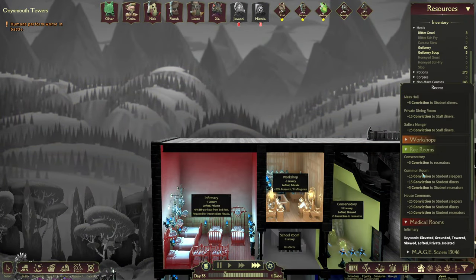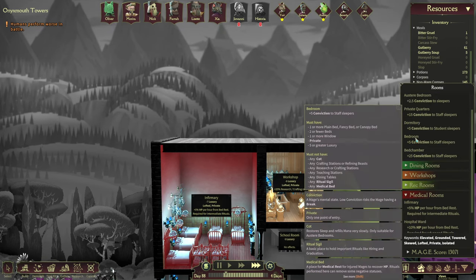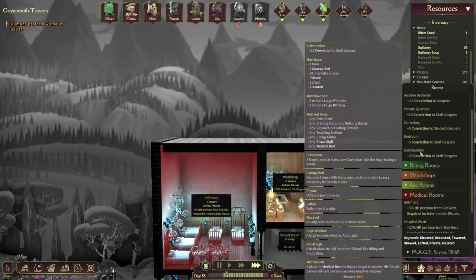But let's look at the private bedrooms and how hard they are to make. So, 5 to staff, 25 to staff. But this one requires private, lofted, elevated — 60 luxury, which is a huge amount of luxury — and one canopy bed.